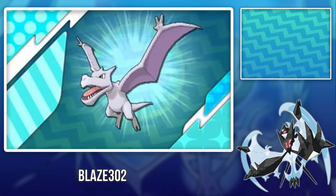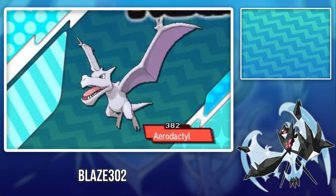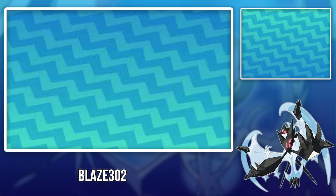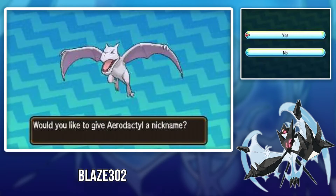You can soft reset this Aerodactyl for the nature. I don't think you can soft reset the shininess, but you can soft reset the nature. The ability is Rock Head. Anyway, that's how you get Aerodactyl in Pokémon Ultra Sun and Ultra Moon.